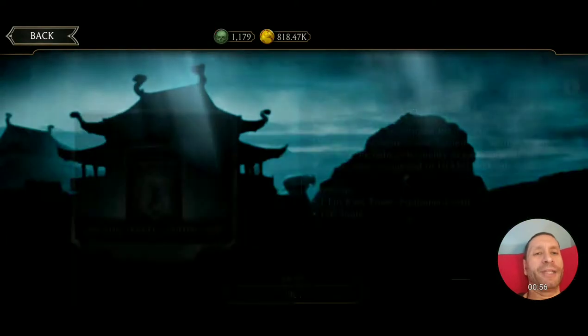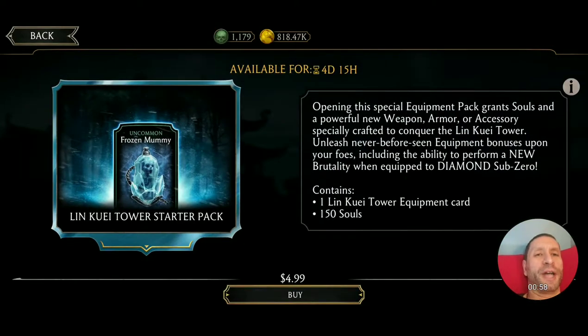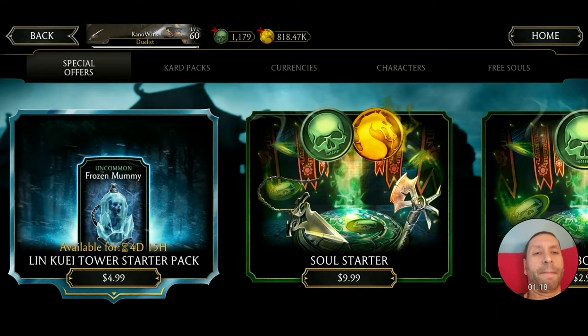You can actually buy the equipment off the bat, which I've never done. So you see right here, for five bucks you can get a Frozen Mommy. I'm not really sure exactly what that is. I think what it does is it freezes the opponent's mom and then makes him more vulnerable and weakens his health — that's my guesstimation. If you know what it does, let me know.